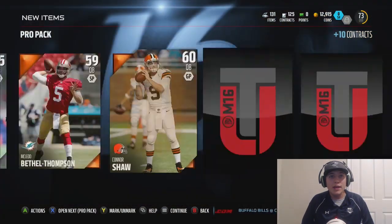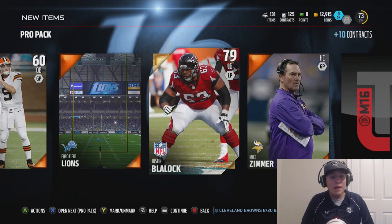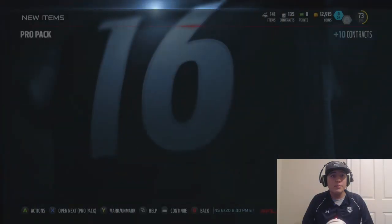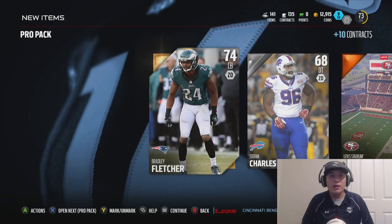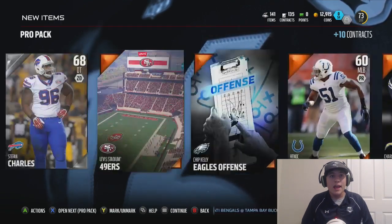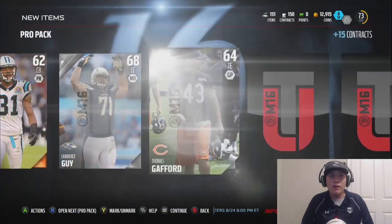Let's see if we can get another elite. We get a 79 left guard — he was rare last Madden, but who cares about last Madden. Let's keep flying through these packs. We get a Bradley Fletcher as our first card in this next pack — definitely a very okay pack for the beginning of the year. I'll definitely take a Bradley Fletcher. Let's keep going — I'm pumped we already got our first elite pull.